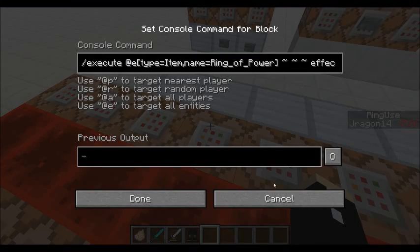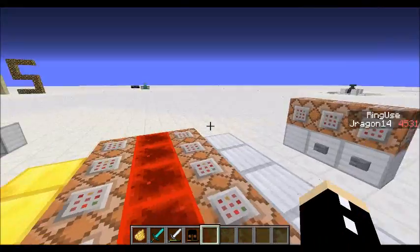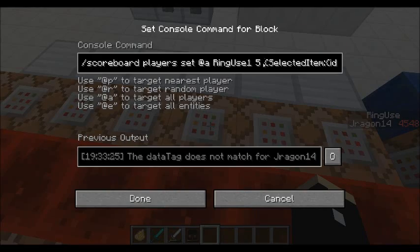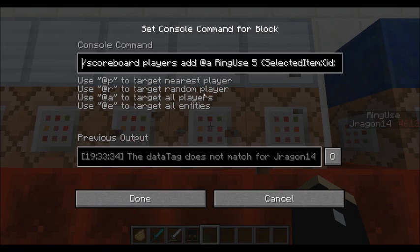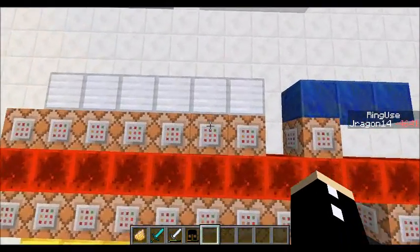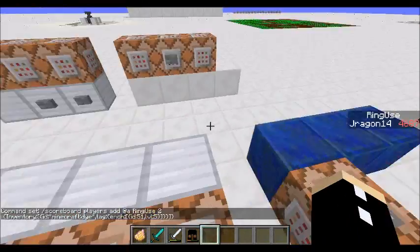Then it will affect all entities nearby with strength — so they're corrupted by the ring. This part here: if you are holding it, it will increase ring use by 5 per tick — that's my score on the right. And if it's in your inventory, it will add 2 to your score, which is counteracted by something I'll explain later. There's also ring use 1, being set to 5. The difference between ring use and ring use 1 is important — ring use 1: if it's more than 1, then you will get Minecraft Invisibility.